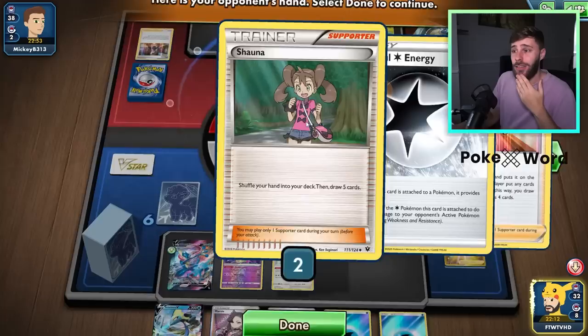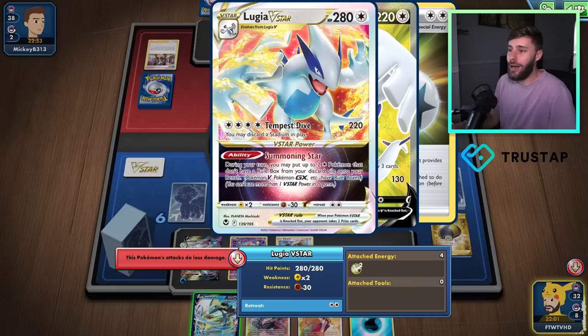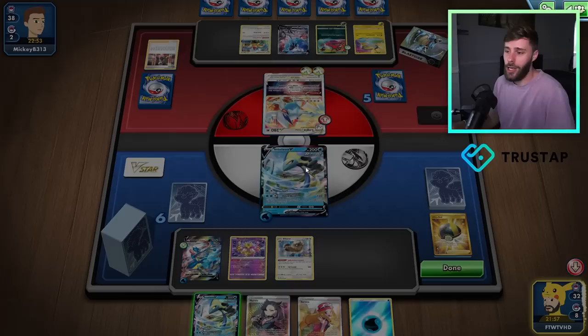We're about to find out if they have it, basically. Do they have a Serena? They don't — no Serena. That's really good news for us. It means this is going to have to just take a hit. Funnily enough, we did look at their hand and there was no out to choice. So they're not going to want to KO this unless they add extra energy to it.